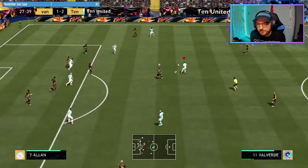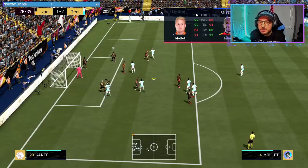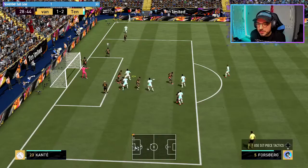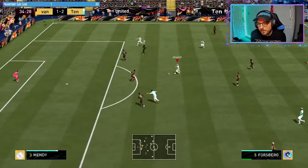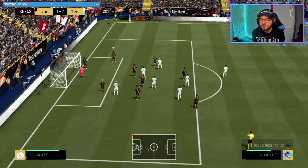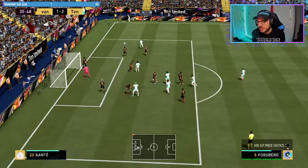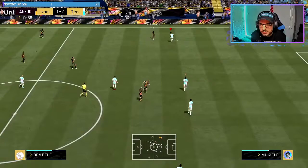First time shot — what a save from the keeper. Forsberg's clinical with his dribbling but the finishing is not the best. He is getting into the positions though, which is perfect. Lovely first half — 2-1. Forsberg involved in the play, which is what we want. His finishing needs to be a bit more clinical in the box — I thought with his curvy finesse shots he'd be able to whip it into those bottom corners, but he's not being as clinical as I need.